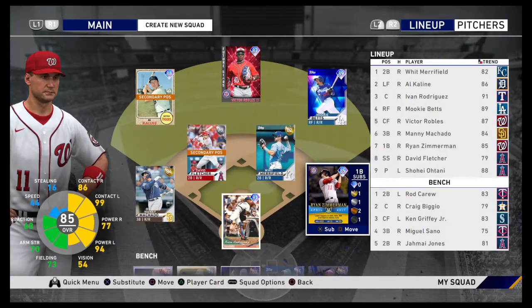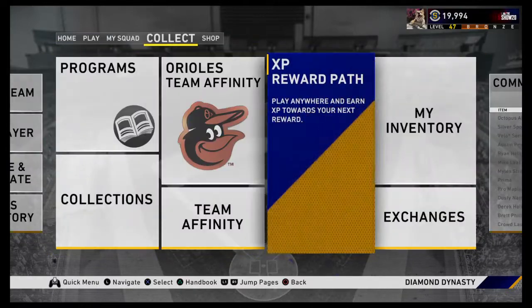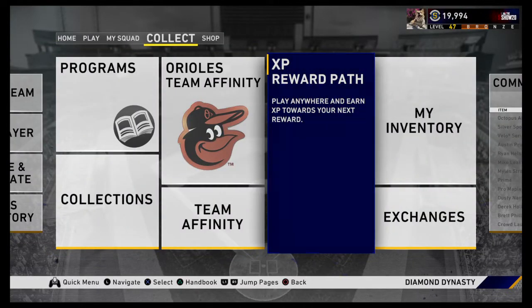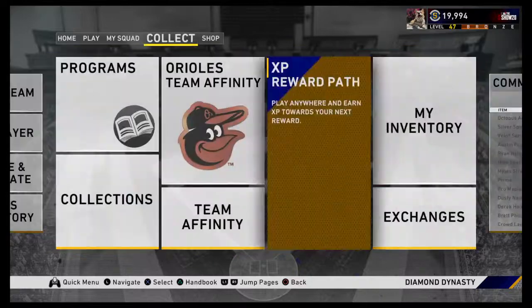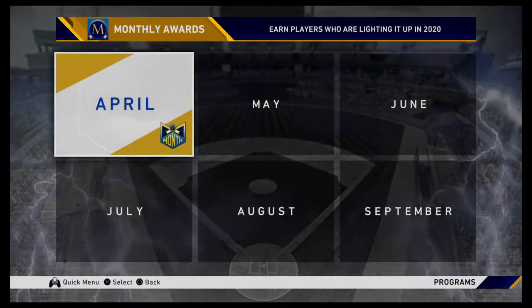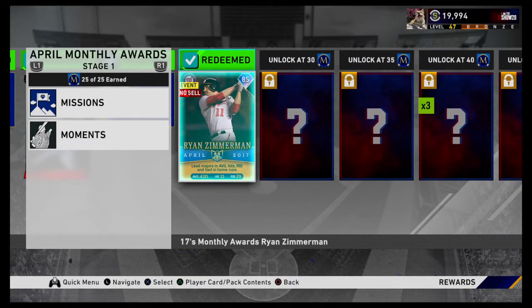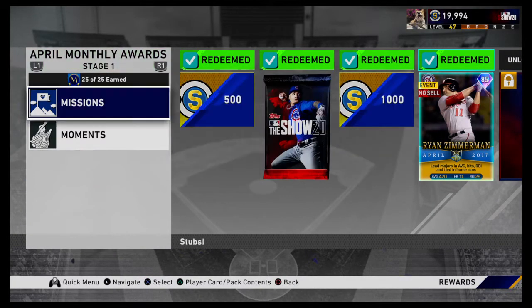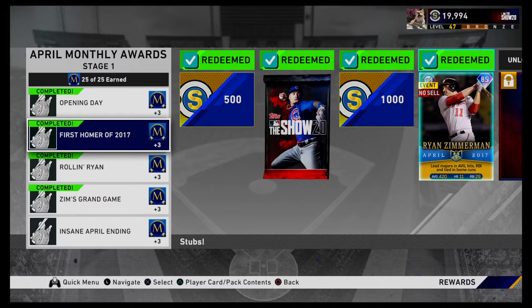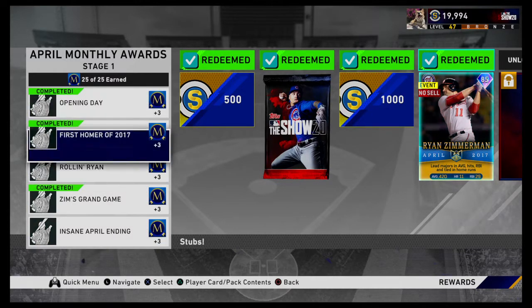Definitely a big hitter here. Going over to the moments — I feel like his moments were a lot harder than Al Kaline. Only 25 points needed, but there are only 3 moments. I'm going to be honest, this one was a little bit harder to do. The first one wasn't too bad.